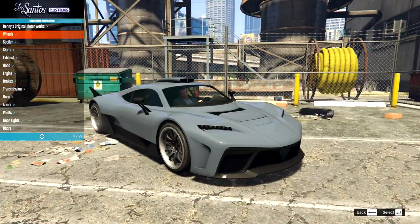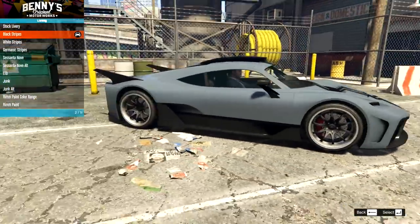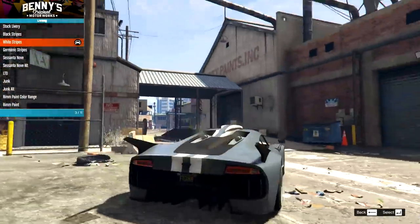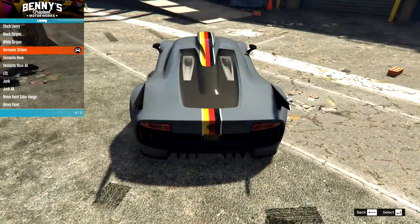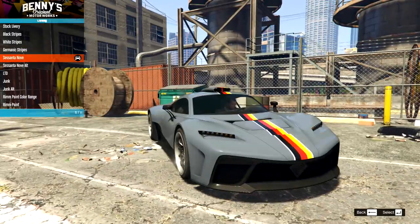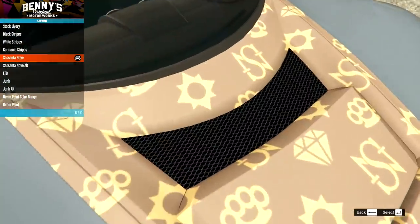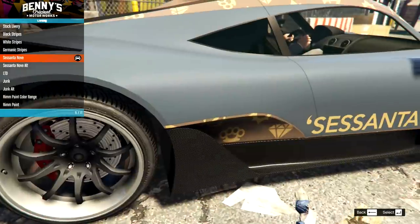You guys have been moaning at me because I've been not changing the color before the liveries, so here we go. We have the black stripe, which also adds it down the bottom. Then we have the white stripe, which also adds that white stripe along the side — it goes on the roof and it ends in a double stripe at the back. Then we have the Germanic stripes. And we have the Cisanta Nova.